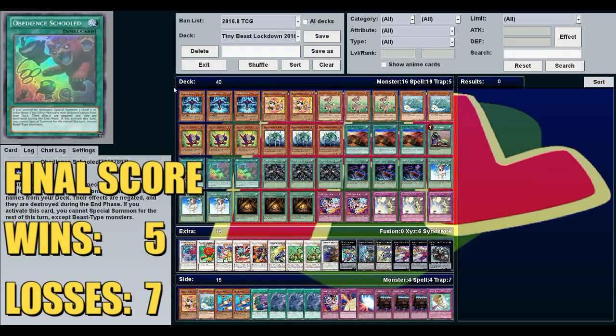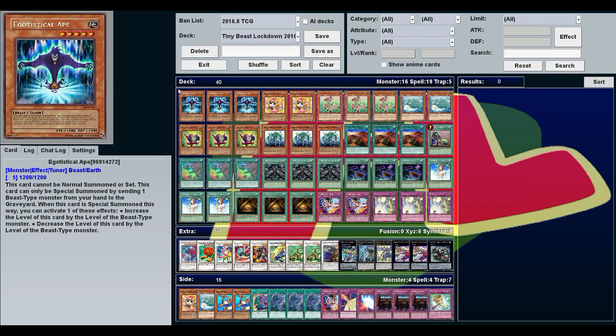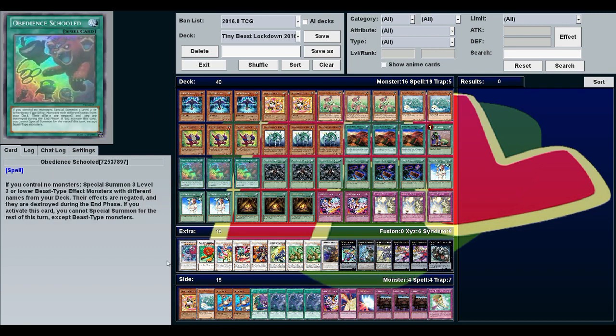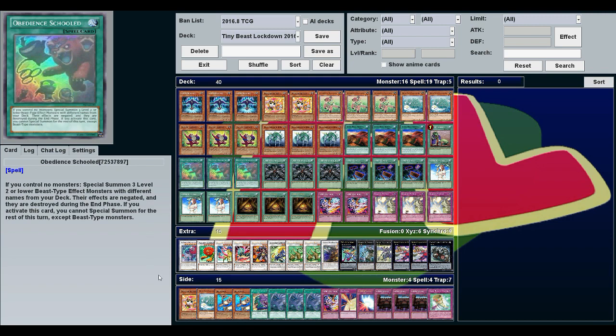So there you go — Tiny Beasts Lockdown 2016. Like I said multiple times, not the most competitive deck, kind of luck-based, and luck was kind of on our side — we went almost half and half. I did a couple bonus duels. Hopefully you can see how this might work. This is kind of a fun casual deck, not necessarily the lockdown powerhouse it was last time. But who knows? Maybe if you can improve on it, let me know in the comments — what would you change to make this more better? How can you get out Naturia Beast like first turn?